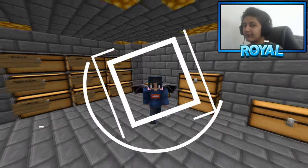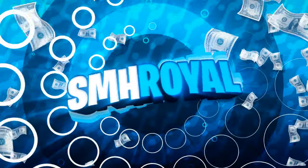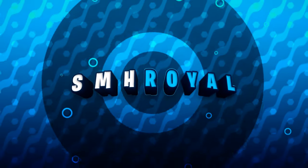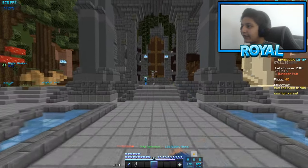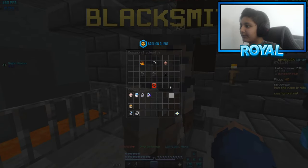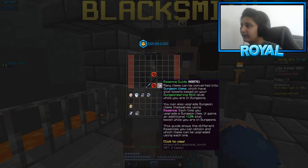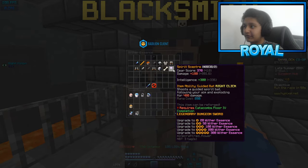Without further ado, we're not gonna waste any more time. We are here in the Dungeons hub, and basically if you go ahead and head on over to Malik — as you can see, if we right-click him and check our essence — go into the essence guide, and with our essence there's a new item here called the Spirit Scepter.